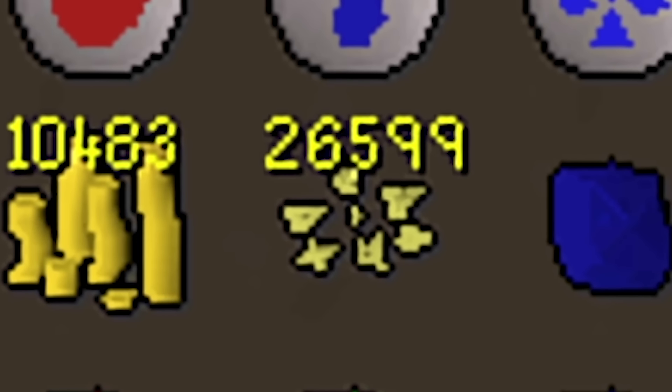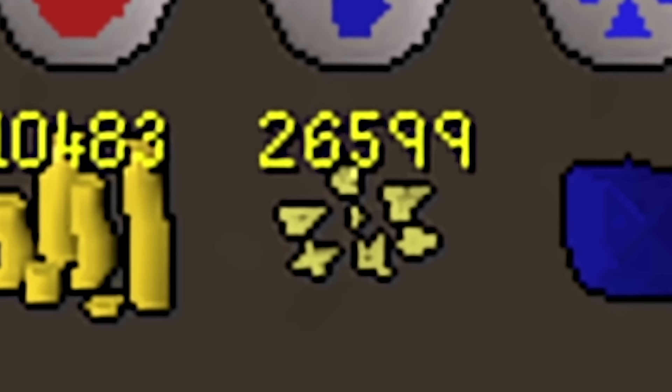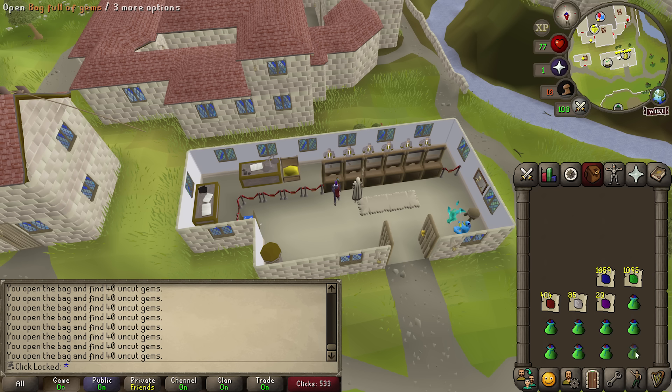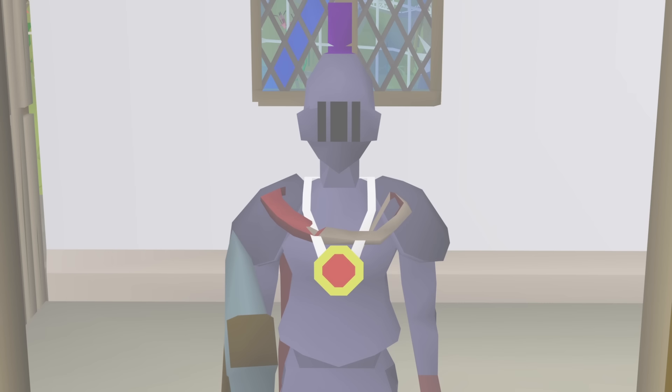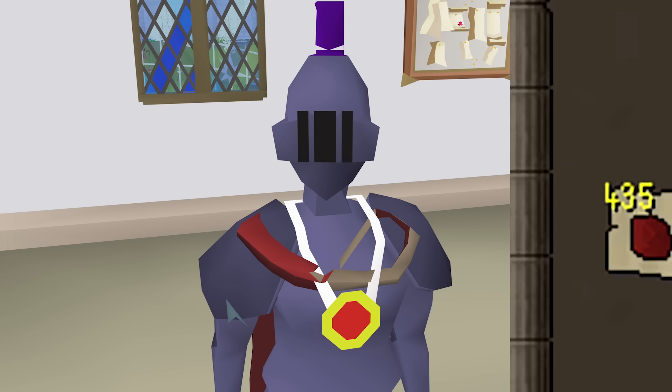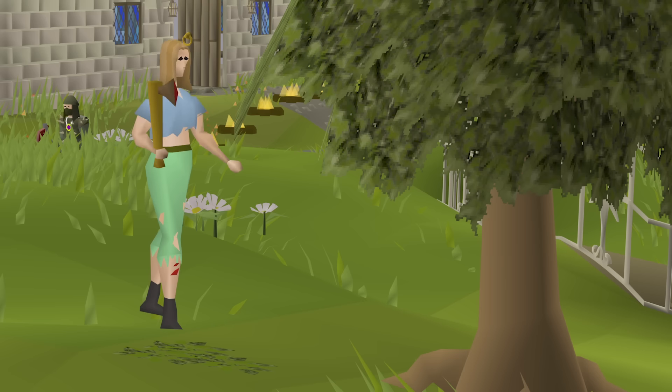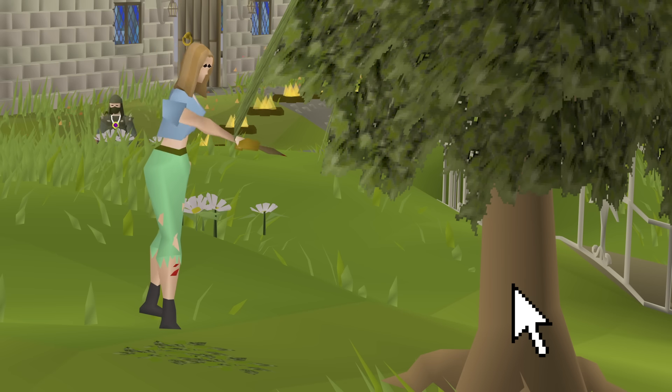That is 26,599 Stardust, which is 88 bags of gems, which is a f***load of gems. Now you may be wondering why, Hannah, do you have such a f***load of gems? The truth is, this is the ClickLocked account, an account where every click costs me 100 gold.